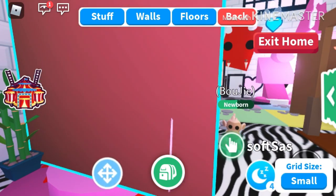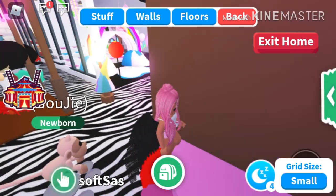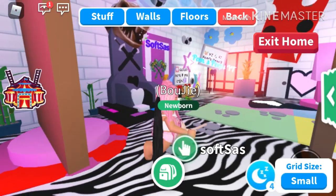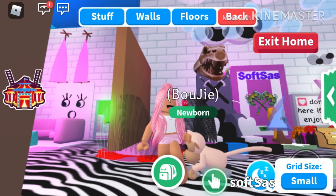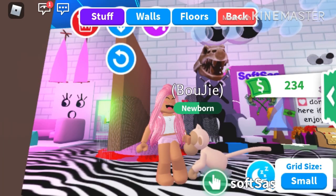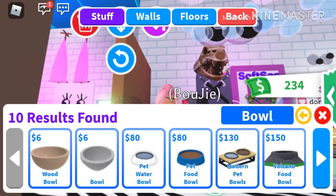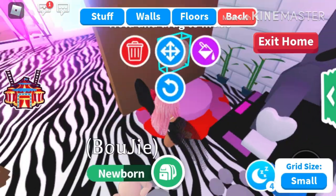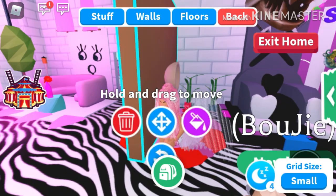I'm gonna walk through the build with you. First you're gonna get the barrier and wherever you want the monkey, that's wherever you can put it. I decided to put it over here in this space where I have my Christmas tree and a display area. It's easier if you put it closer to the ground so you can work with the barriers and don't have to build so much around it. For the head we're going to use wooden bowls.